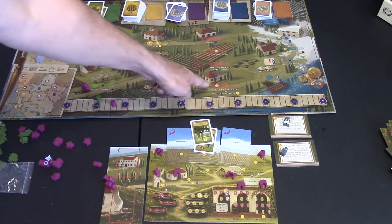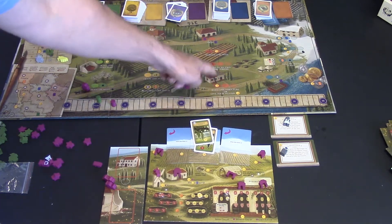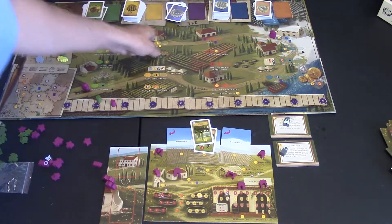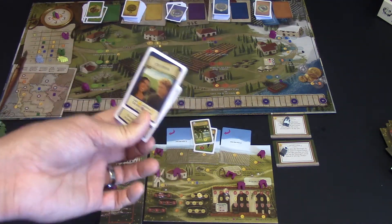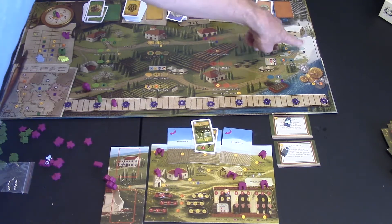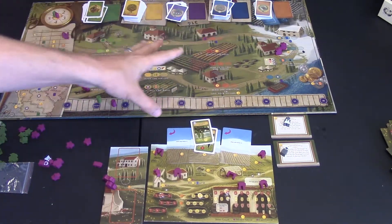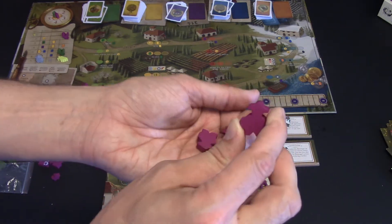Another action is giving a tour of your vineyard for money, or building an additional structure if you need one. In winter, players can play winter visitor cards — similar to summer cards but with different special abilities. A key winter action is paying four coins to train an extra worker. If you place in the discount spot, you pay three. The new worker is placed on the board and collected at the start of next round, giving you four workers plus the grande.